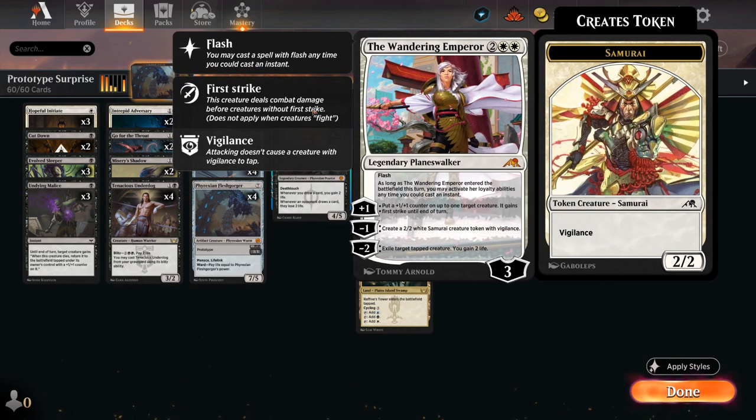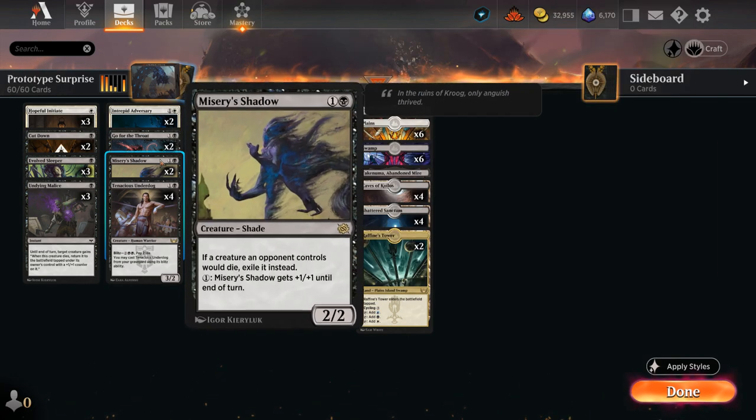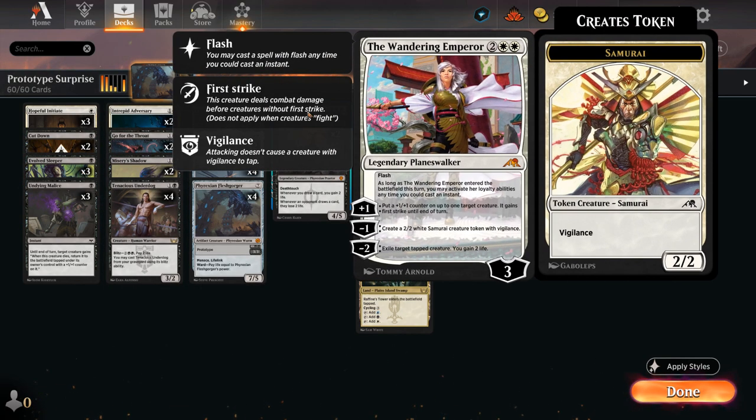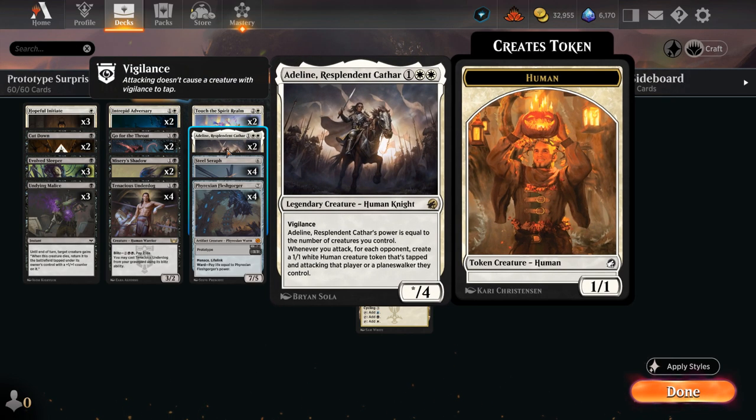We also have a Wandering Emperor which we can flash in at instant speed. Between Misery's Shadow and Evolved Sleeper having abilities we can activate at instant speed, that can help disguise the fact that we have a Wandering Emperor. We can maybe exile an opposing tapped creature, or give a creature we control a +1 counter and first strike until end of turn, which can set up some profitable attacks. We have two copies of Adlin at three mana, which can apply a ton of pressure making extra 1/1s whenever we attack.